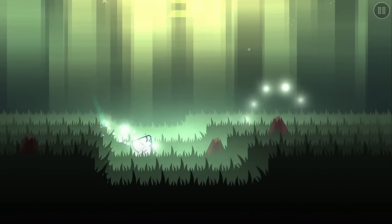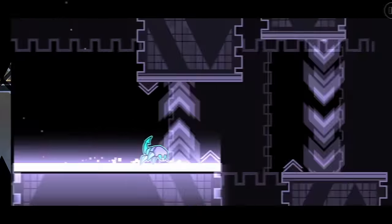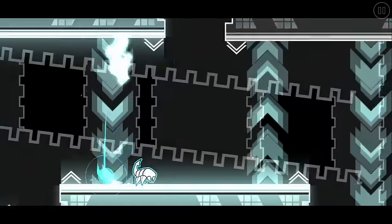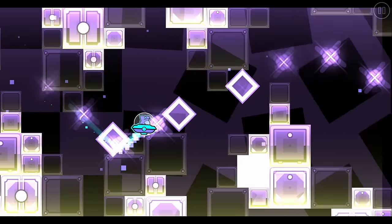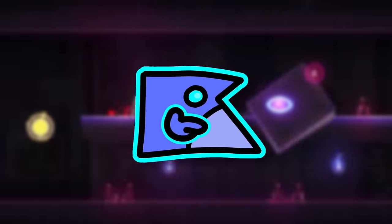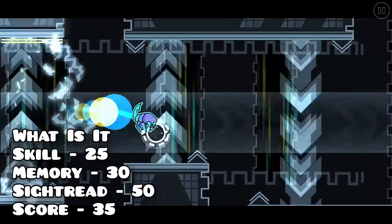Another level that is extremely unbalanced is What Is It by Boogle. The whole gimmick is that every few seconds the entire level changes, from the gameplay all the way to the decoration. Some parts are so easy you could probably mistake them for 3 stars if you didn't have the context, while others are demon difficulty. This allowed What Is It to edge out Sky High with ease.